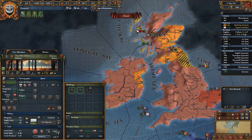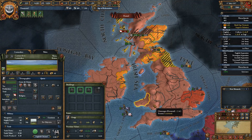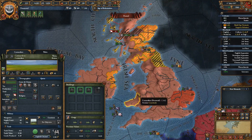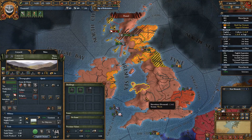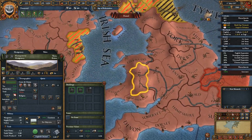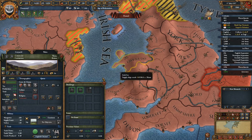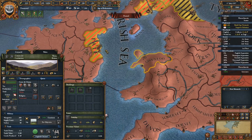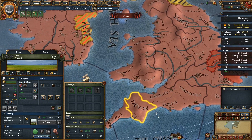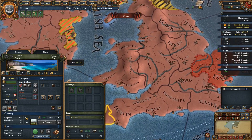Welsh land would be really good to give them, but because the culture isn't accepted, even though we've got zero percent autonomy there, we're actually making very little off of it anyway. I don't want to give them Montgomery or Glamorgan because of the trade good. Caernarfon has already gone to the clergy, so the only one we can really do is Gwynedd, which isn't a great province to give them. Coolmore has the copper trade good and I don't want to mess with copper.